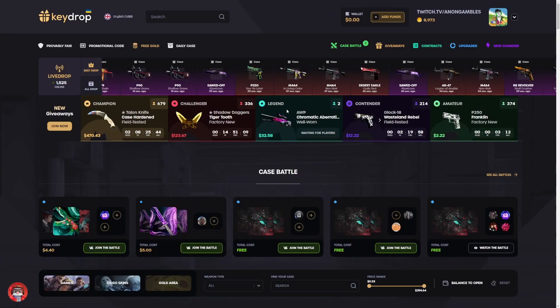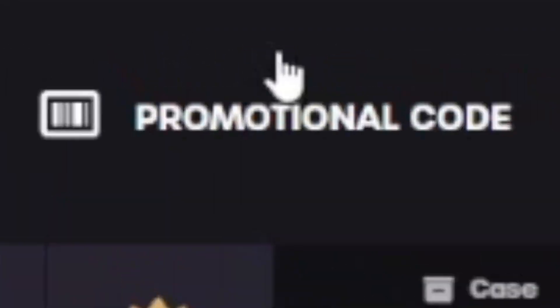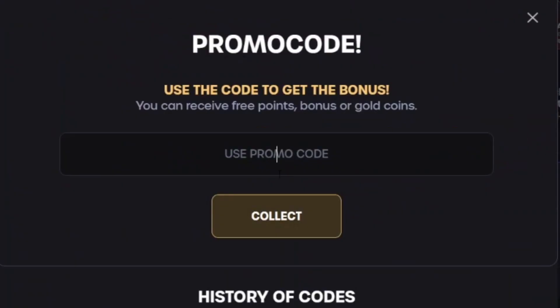Yo, what's going on guys, we are back. I'm on Key Drop again today. If you use a hat over here you get some free money to mess around with, a five percent deposit bonus. Click the promotional code button right here, use my code 'ANONYT' since we're not on YouTube, and then click collect.